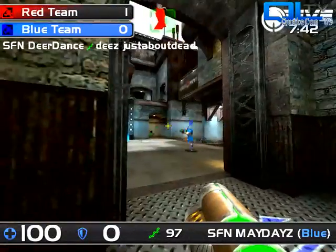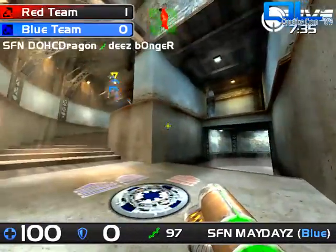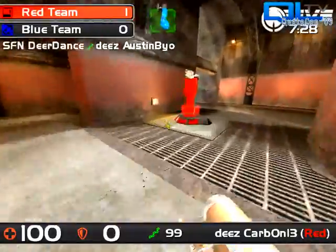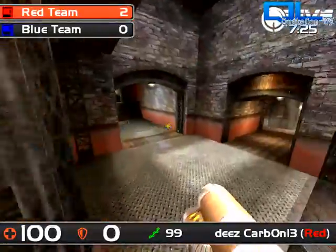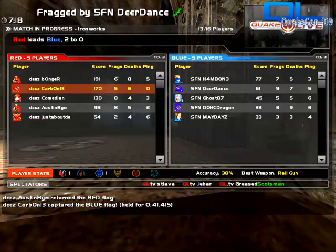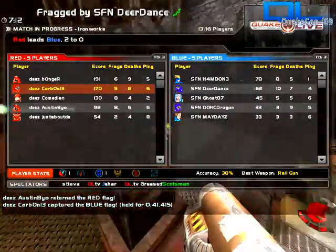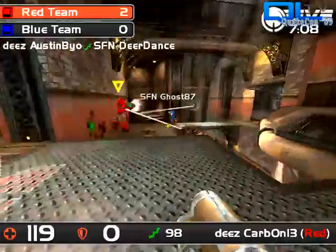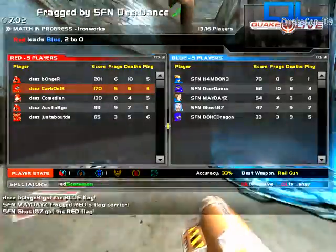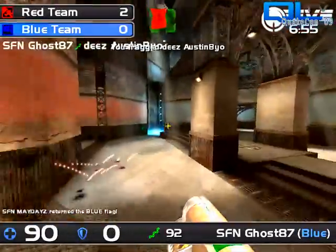These aren't ranked games but it's definitely a good opportunity for standout plays. Maydays with the red flag is hiding out in his base waiting for his flag to come back — but here comes Bio able to return it and he is ready to go. There it is — second cap for D's. Let's take a look at the rosters: on D's we've got Bonger, Carbon 13, Comedian, Austin, Bio and Just About D. On SFN we have Hambone running 8.5, Deer Dance 10.8, Ghost 87, Dohc Dragon and Maydays.